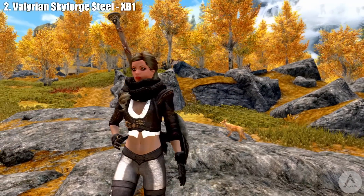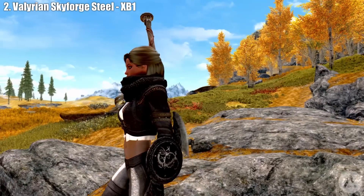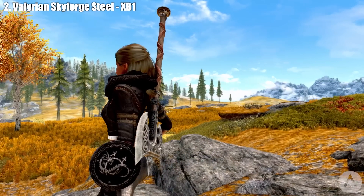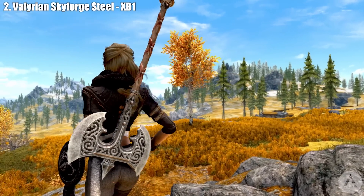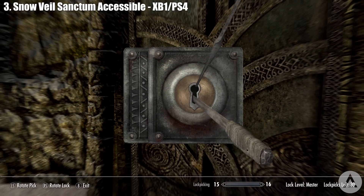All weapons look better once Leanwolf gets his hands on them. There is also a hidden feature — the hint is: 'a hot knife is to butter as Valerian steel is to...' and that's all the clues you get. Overall, a very nice and useful mod making Skyforge steel items worth your time and effort, and they definitely look cool in game.